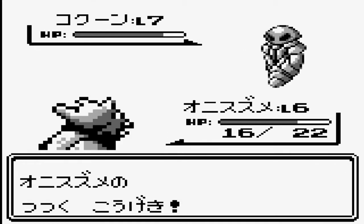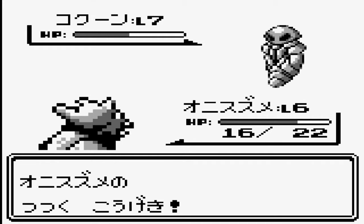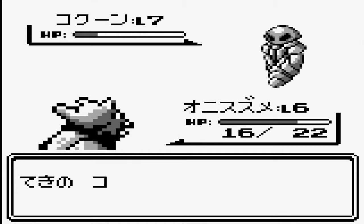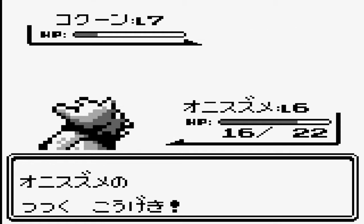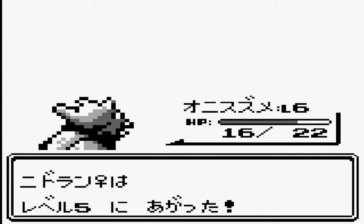I couldn't be bothered to train up Nidoran on this because it's just taking too long — Harden is just the biggest pain of a move. Let's pack him out. Kakuna looks very angry. It's like... I hate being a Kakuna. It's frustrating being stuck in a shell that time.